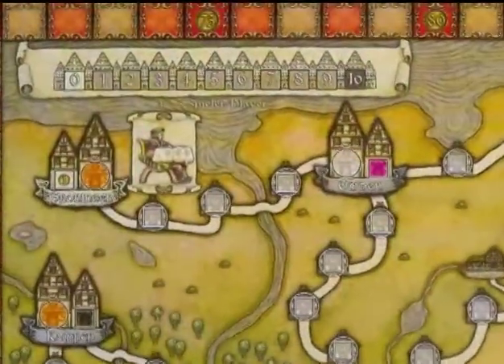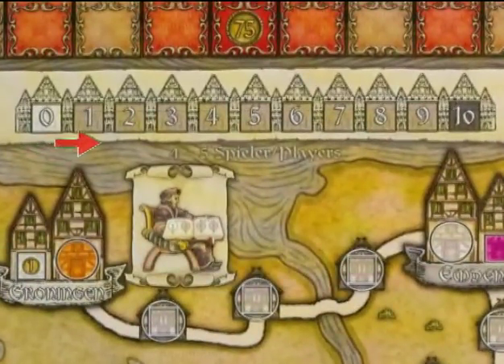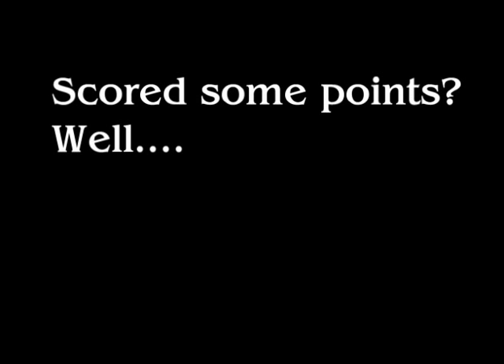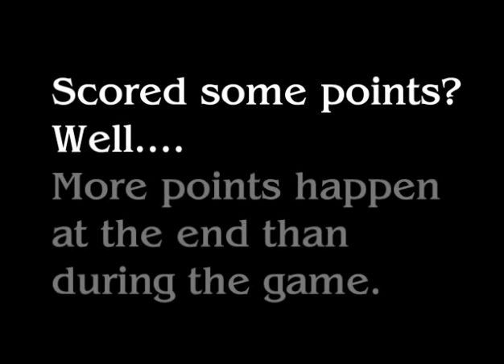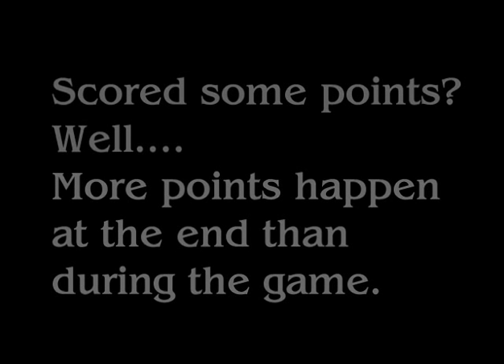Finally, there's a city track marker on the board. Whenever a city fills up with offices, you increase this marker one spot. If it gets to 10, that ends the game. So throughout the game you've scored a few points from offices and maybe connected that big connection, but almost all of the scoring happens at the end of the game.